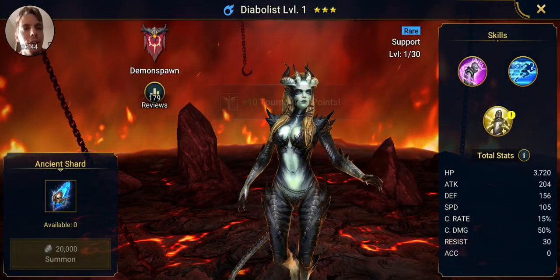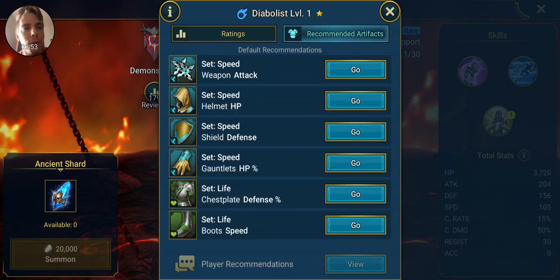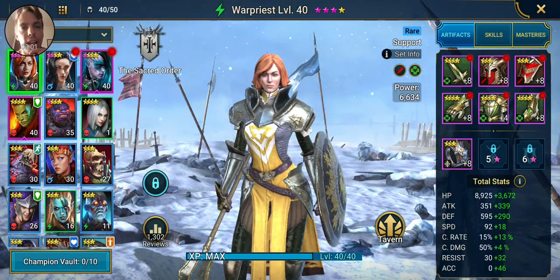Whoa, she just like floated herself — that's pretty cool. I have multiple demon spawns now, but she is only at low fours, mostly, but that's okay. Let's take a look at the other void hero that I got, because I gotta say I think it's pretty cool.